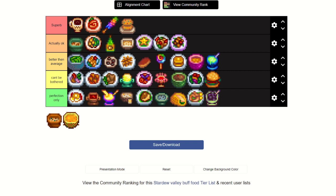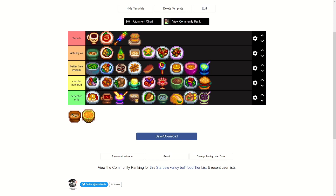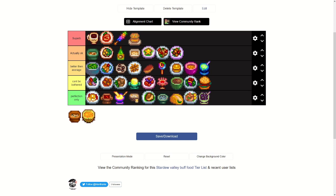Tom Kha Soup — you get it from Sandy after seven or more hearts with her, gives plus two farming and 30 energy. Things that just give max energy feel kind of useless — I'd rather have plus one fishing or something more useful. It requires a coconut, a shrimp, and a common mushroom. I'll put that one in perfection only.